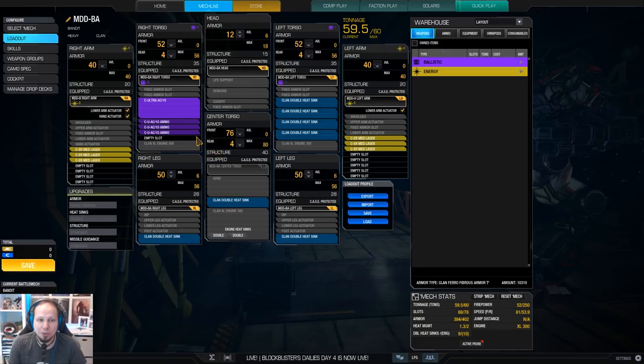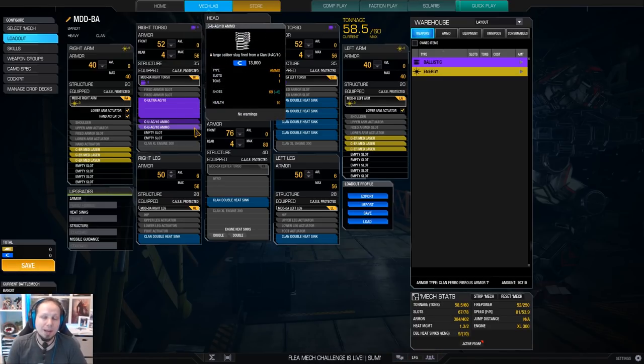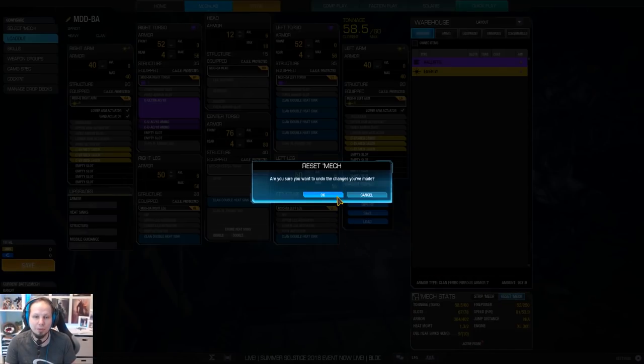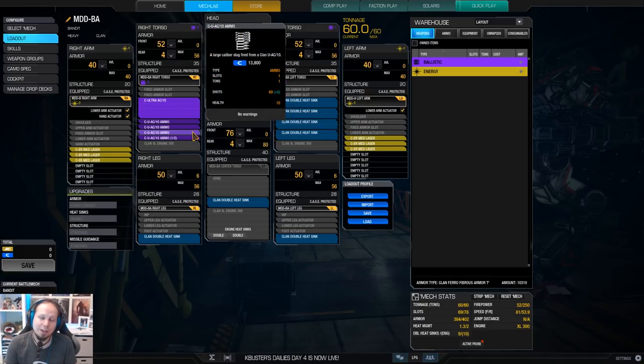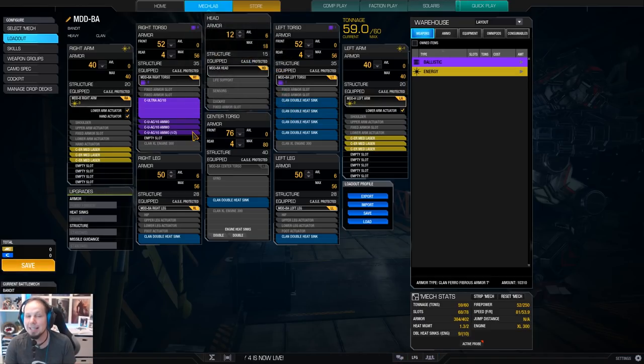What do we do today? We take an Ultra Auto Canon 10, 3.5 tons of ammo, 6 ER medium lasers, and a bunch of heatsinks — very straightforward. We have 19 heatsinks, and you could even squeeze in more by dropping a full ton of ammo, because with the current revamp of the ammunition we have more ammo per ton now. Usually my rule of thumb would be 3 tons with an Ultra Auto Canon 10, but now with 3.5, plus magazine capacity, plus the enhanced capacity from the patch, I wanted to be on the safe side.